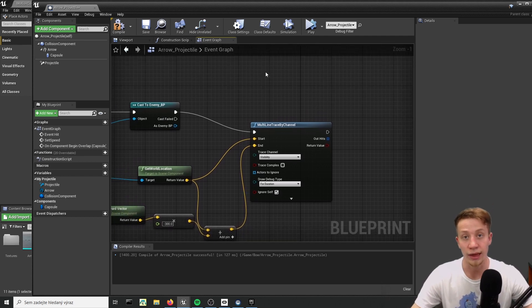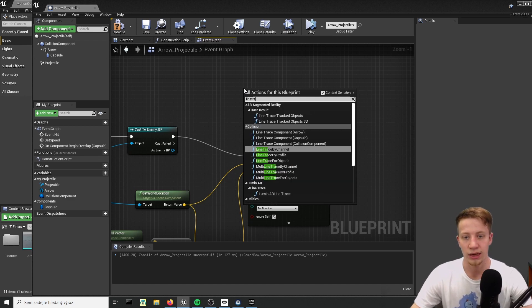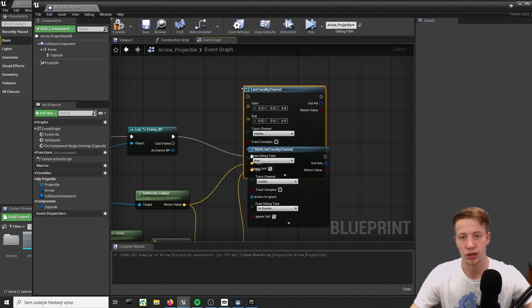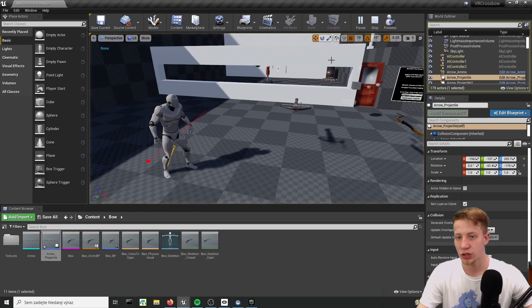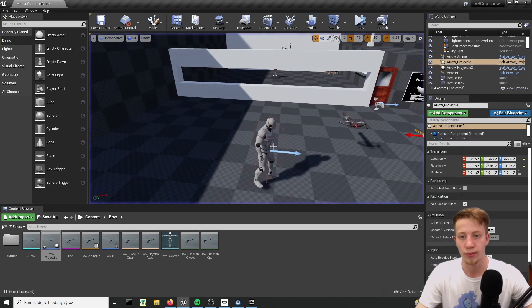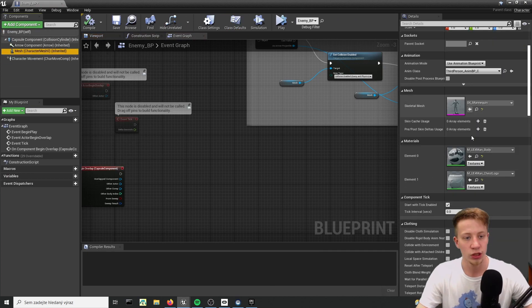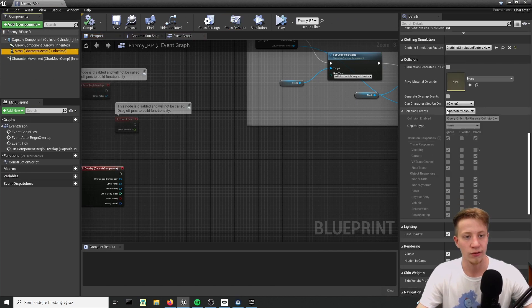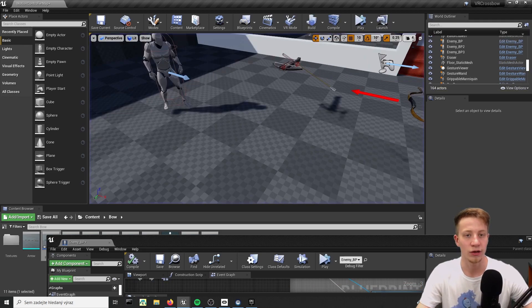I was using multi-line trace by channel which is incorrect. So let's just put here line trace by channel and connect everything as it was. Now if we shoot him it should go right through him. The problem is with collisions on our mesh. Let's open enemy BP and find our mesh. Scroll down and right here we have collision preset set to character mesh. Let's switch it to custom and we are tracing by visibility, so let's make sure we change visibility to block. And look at that - we can now shoot it and it also shows what kind of bone that is.